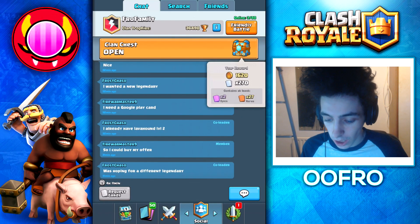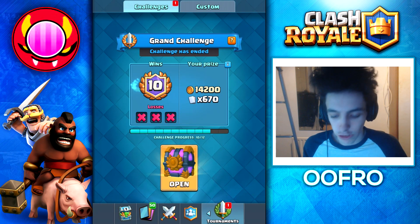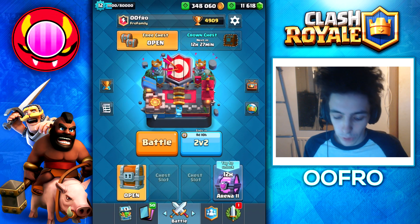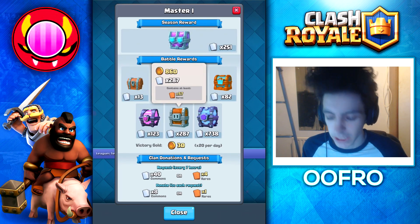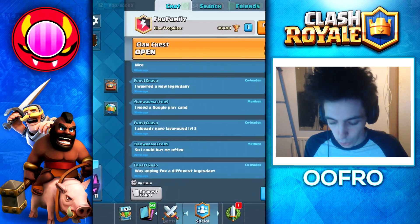This thing contains 2 epic cards and 27 rares, and on top of that, we've got this 10 win grand challenge chest to open. This thing contains 6 epic cards, 67 rares, and on top of that, we've got this giant chest here from arena 11 to open, and this thing contains 57 rare cards. And yeah, we've got a bunch of chests to open that are all pretty awesome.